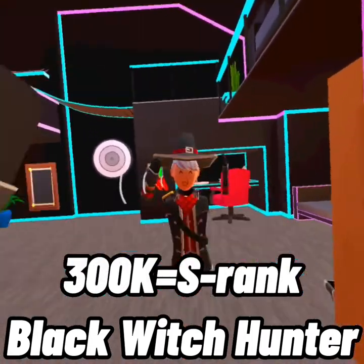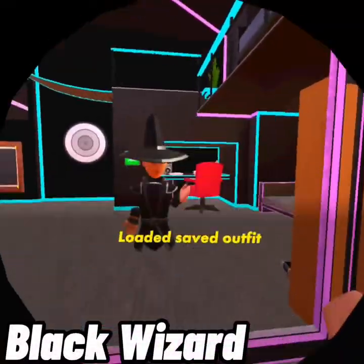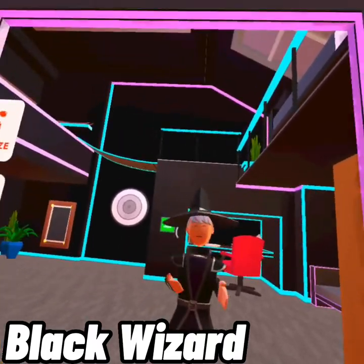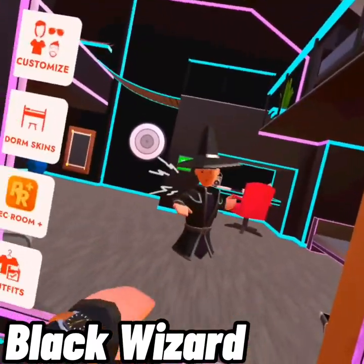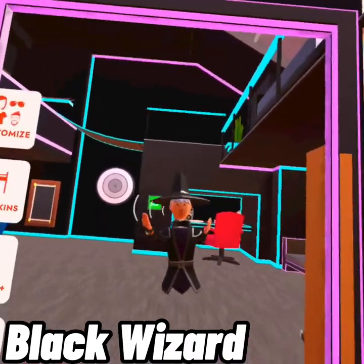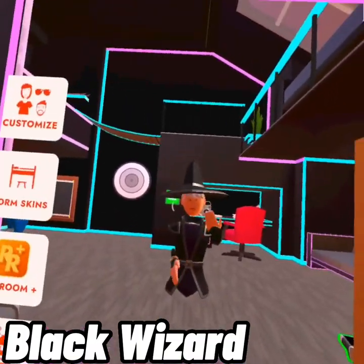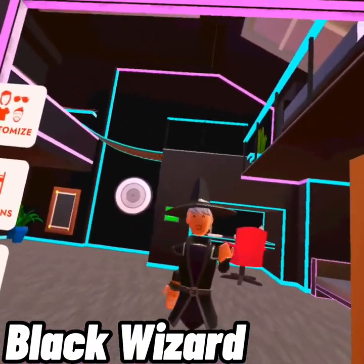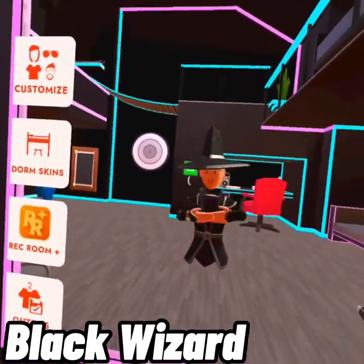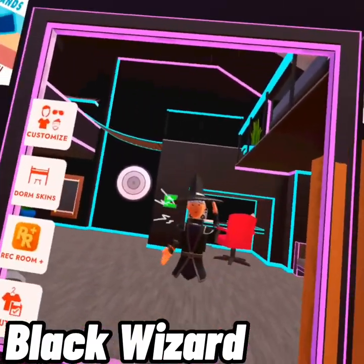The other Crimson Cauldron outfit is the Black Wizard set — the previous one was the Witch Hunter. Again, you need to beat the game three times to get the full outfit. You have to get over 300,000 points to get the entire outfit: the hat, the robe, and the gloves.